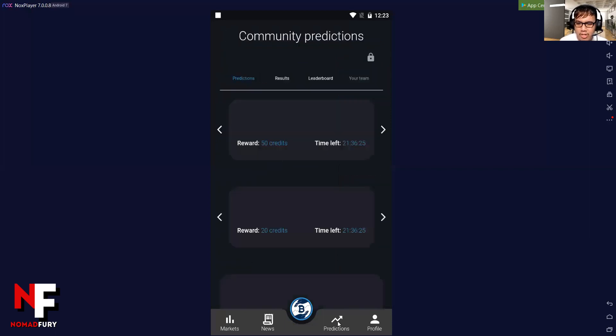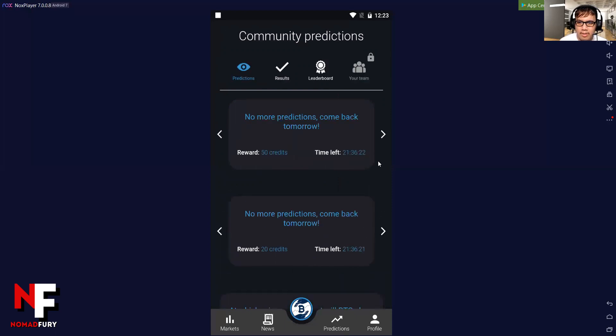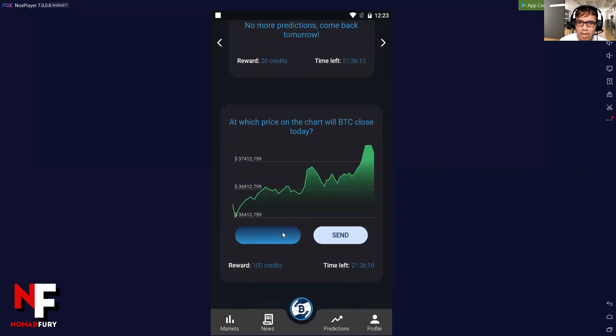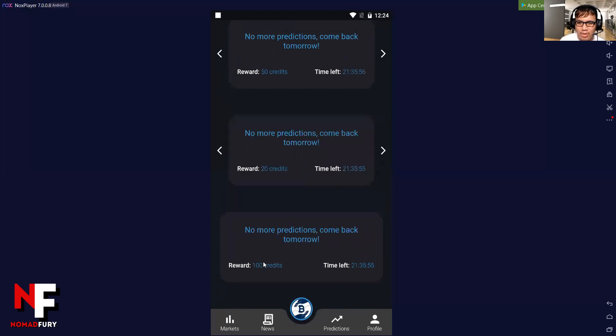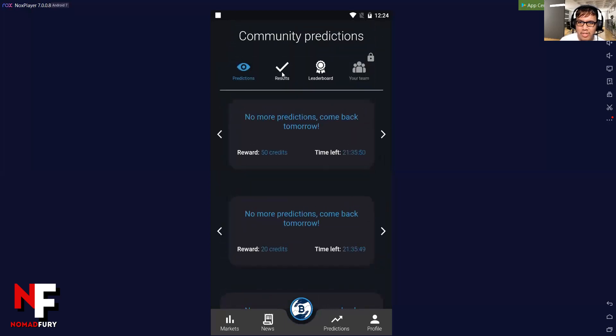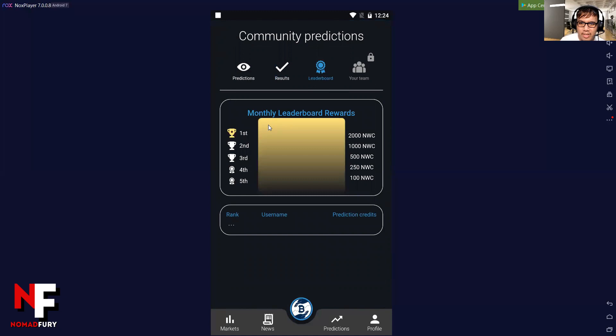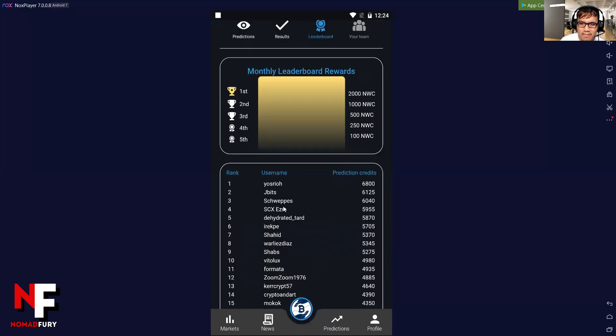Now as for the predictions — there are no more predictions as of today. The reward is 100 credits: 'At which price in the chart will BTC close today?' Let's say I'm going to put 38,100. Then I click send, and if I got it right, I could get 100 credits. You can see the results and of course the leaderboard — first to fifth place, with visible ranks.